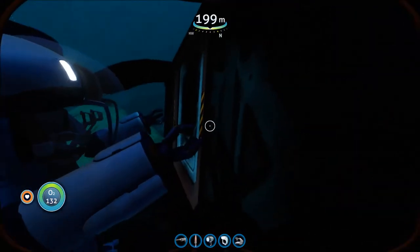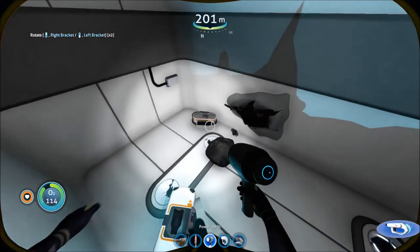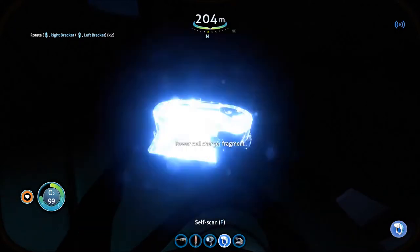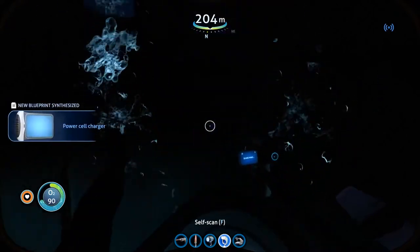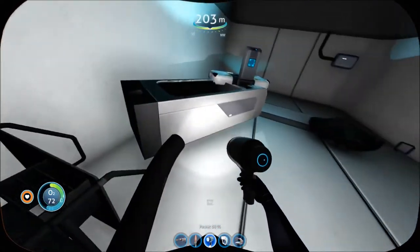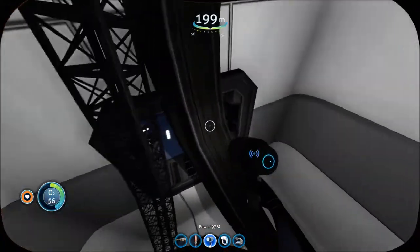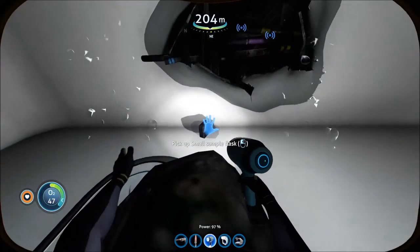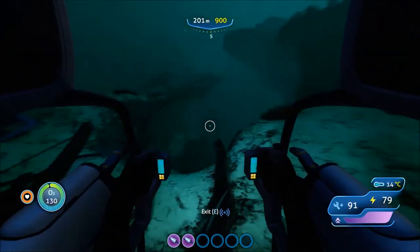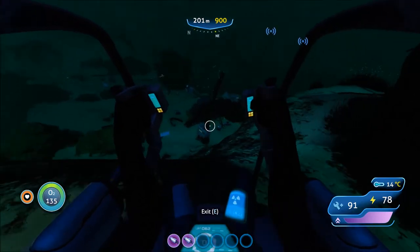I hold my breath every time I do this. Come on, just stay on that — what have I got, such a stupid mouse wheel. New blueprint acquired. Anything else in here? I don't think there is. Let's go back. Okay, that was cool.